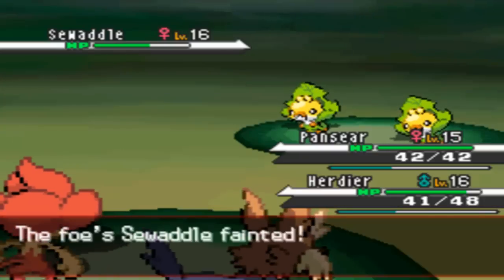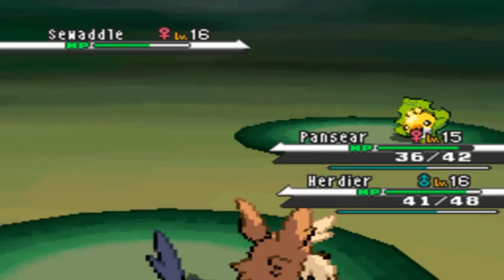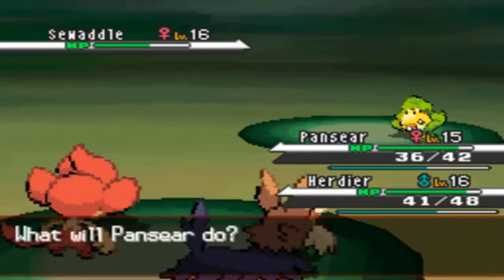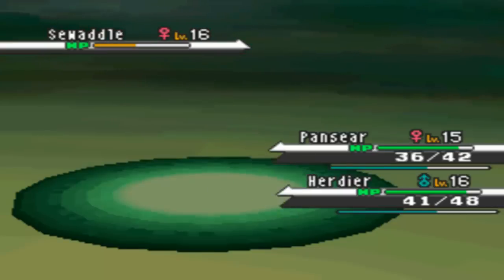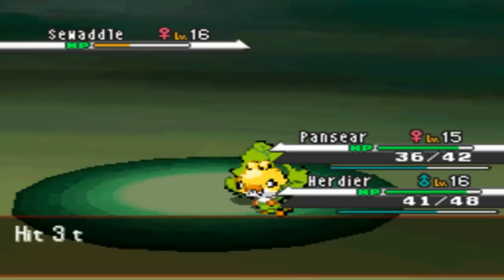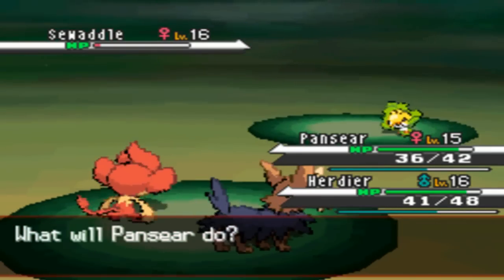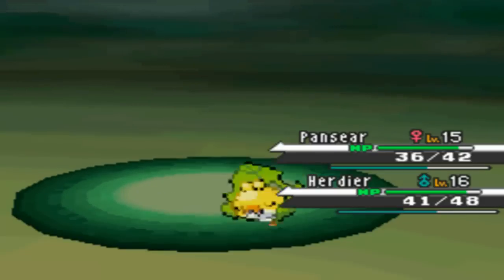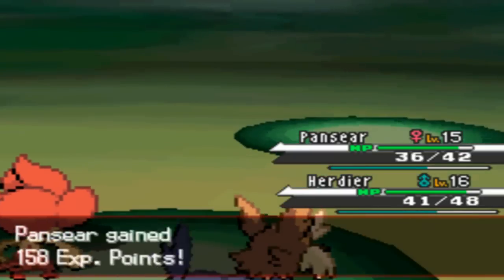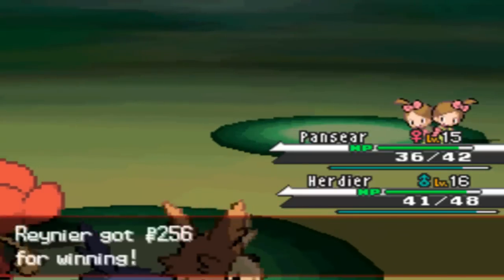My Herdier is going to go for Take Down on the first Swaddle and Pansear is going to go for Incinerate on both Swaddles, taking out the first one. Now Pansear goes for Fury Swipes and Herdier goes for Bite. I should have gone for Take Down on Herdier but we're going to win anyway with Fury Swipes - they're gone. We beat these two twins.